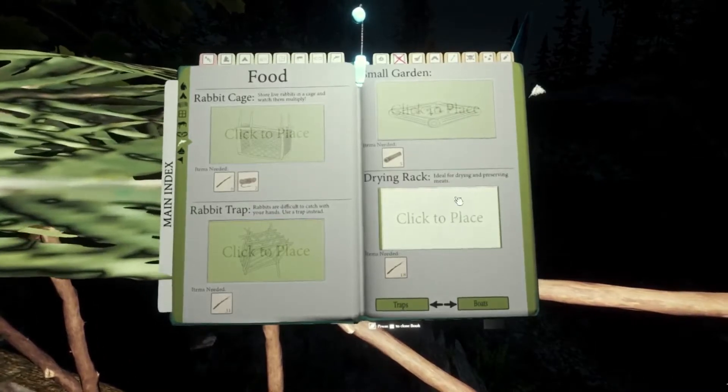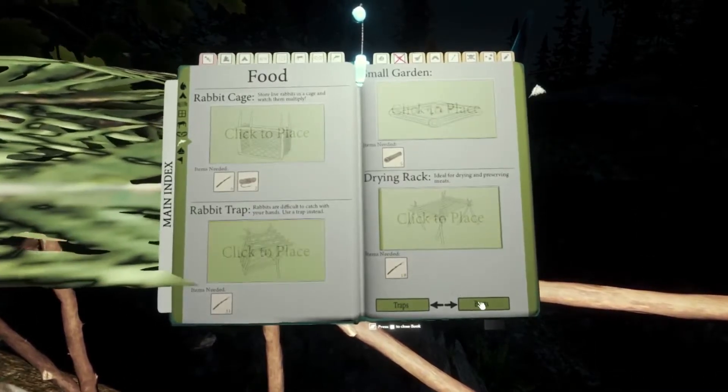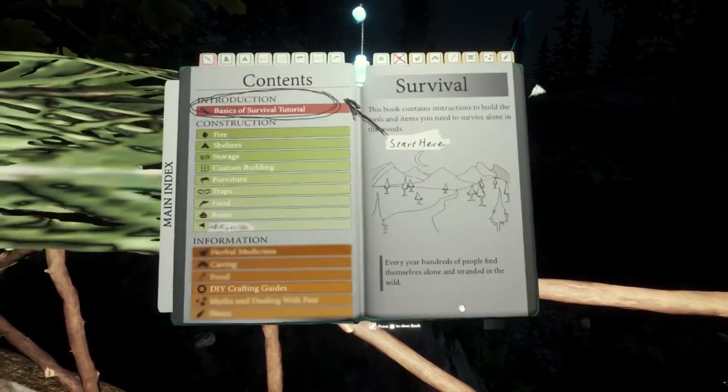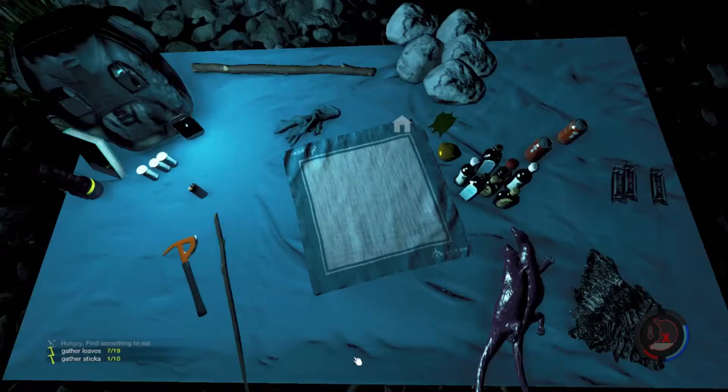There's a drying rack as well — shitload of sticks needed for that, so that could be a pain. The usual non-working boats. I'm going to go down and start building a fire and a gazebo, and then get some sleep.